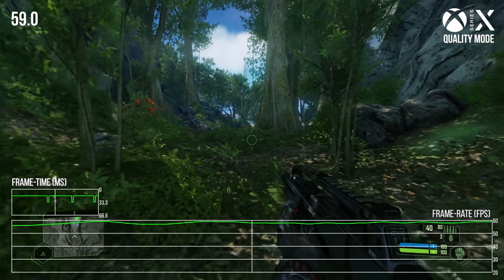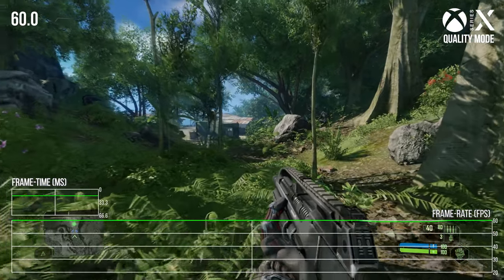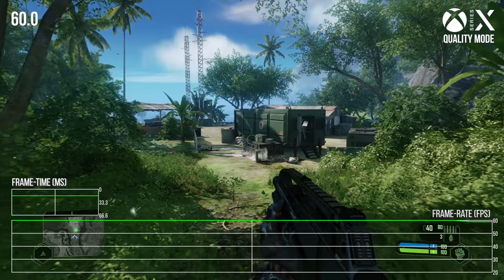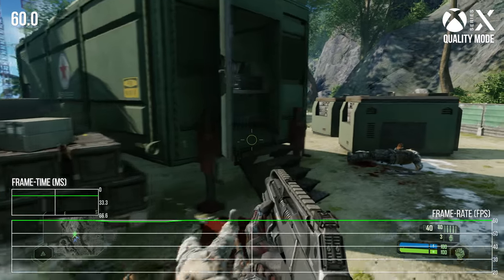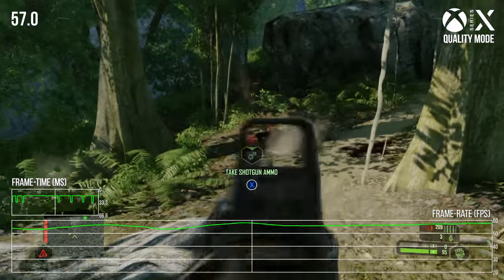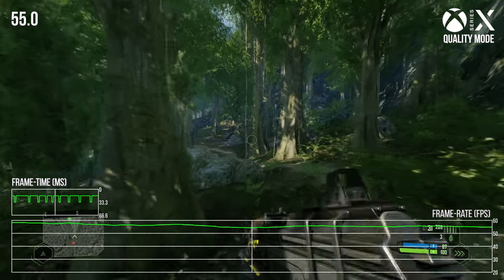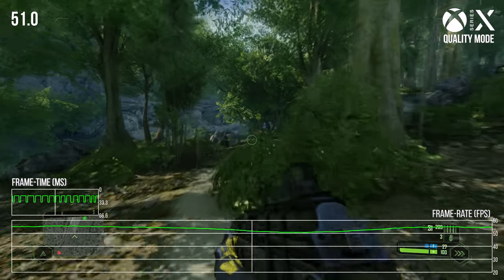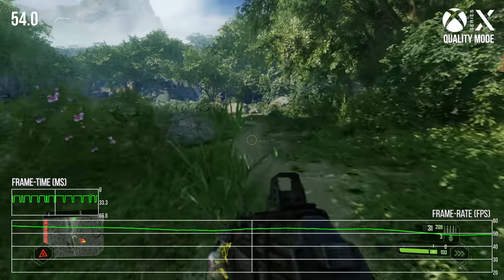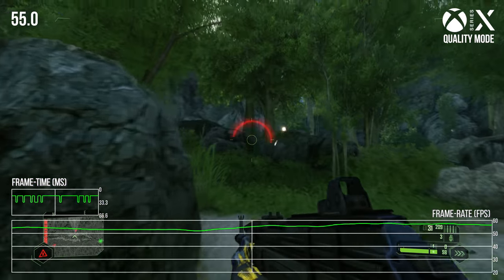Quality mode is the big one — it uncaps the frame rate, targets 60fps, and runs at a maximum of 2160p or native 4K. Dynamic resolution scaling is in effect, so you'll see things like 1800p and even lower in many scenes — I saw under 1440p in at least one instance. Still, by and large it looks very crisp and nice, especially with this game's temporal anti-aliasing. Playing it on my LG CX OLED with VRR enabled, I initially thought it was very stable.